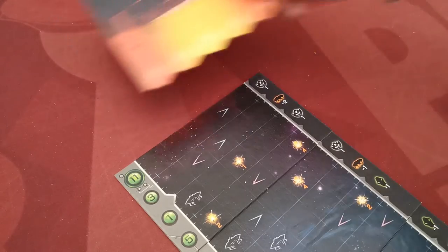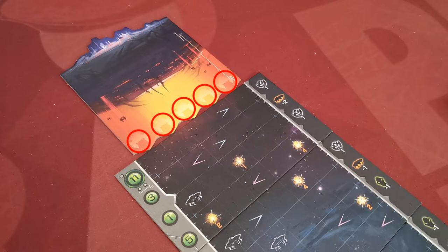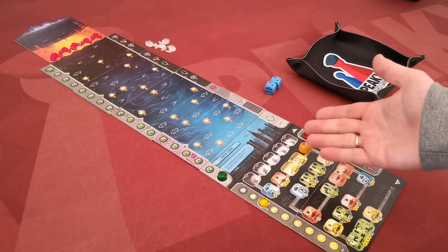Place the mothership tile above the top sky tile. The mothership tile has five drop points. Place the five purple ships on each drop point, and place the four additional white ships next to the board. The battle is now ready to commence.